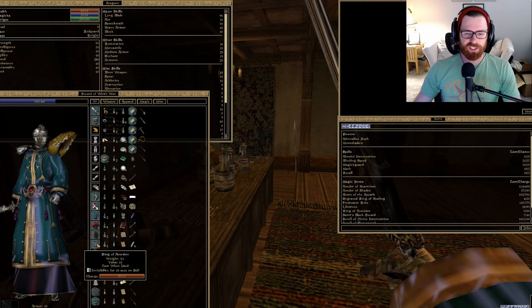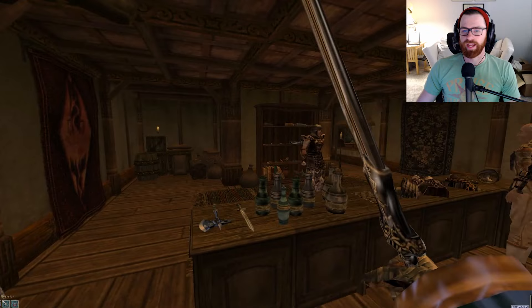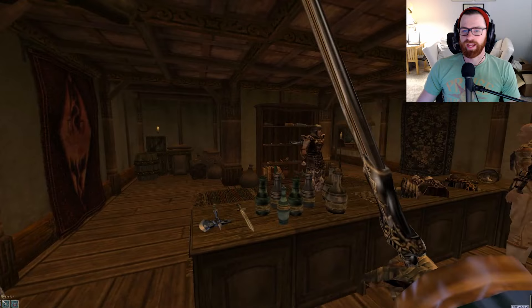So here we go. The Ring of Aversion is now equipped. We're going to come over here to our magic items, select it by clicking on it here, clicking R to ready it as our spell. Actually, before you ready the ring, you do have to start the fight — but just remember, click that R and pull the ring up.